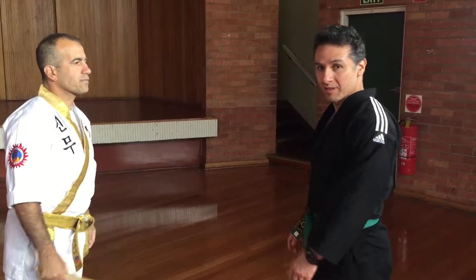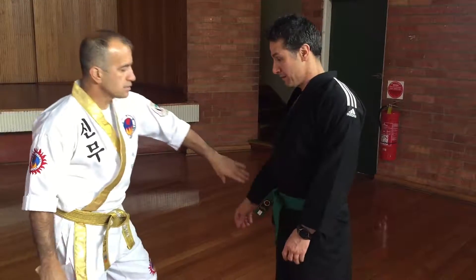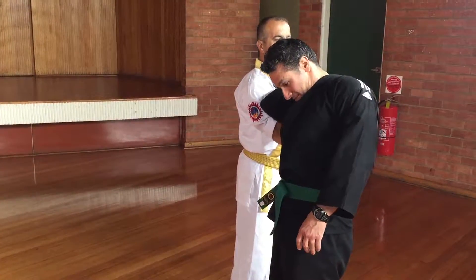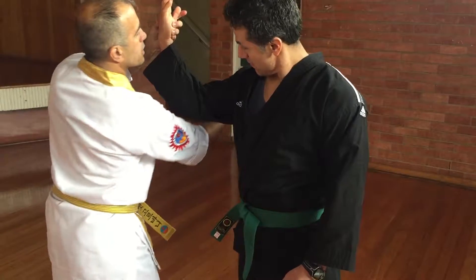So one is in the wrist, the other one is in the little bone. Did you swap hands there? Yeah — one, and this one here.